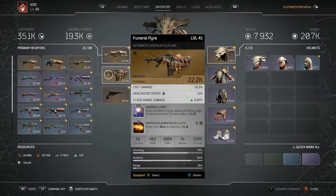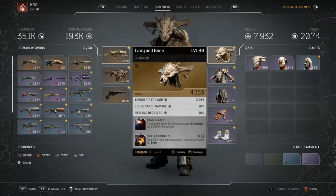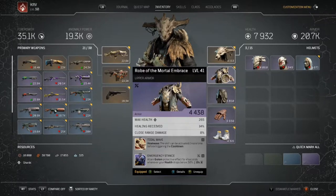I'm going to be mainly using this shotgun that has shadow combat on it. Basically, shots call down a comet that does 29,000 damage to enemies in a 3.5 meter radius. Shots also inflict burn, and on my helmet I get 20% extra damage against enemies inflicted with burn, plus a bunch of other stuff that gives me more damage.